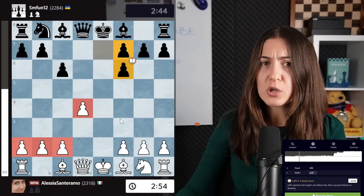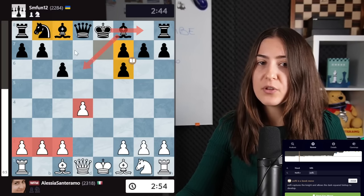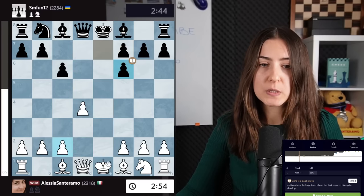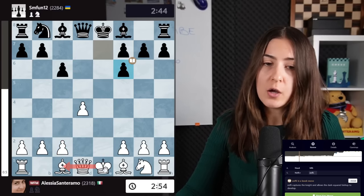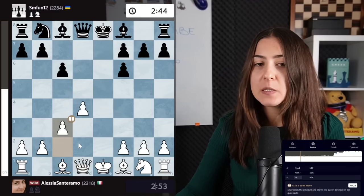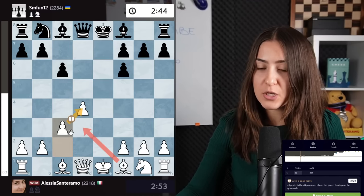But here, black is usually very solid. Black is going on with the bishop out, short castle, then develops the final two pieces, and it should be alright. White instead has two options: to go long or short castle, depending a bit on how black plays. Anyway, c3 is very important to support this pawn before developing the bishop.